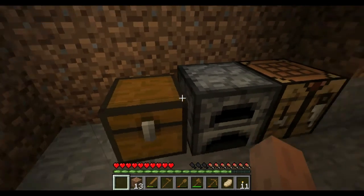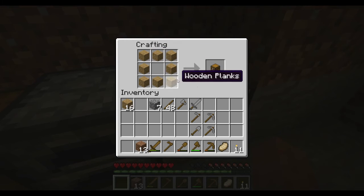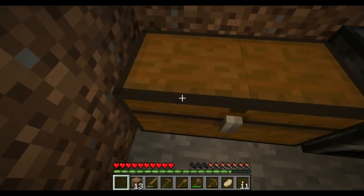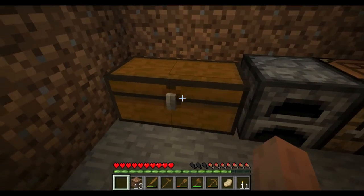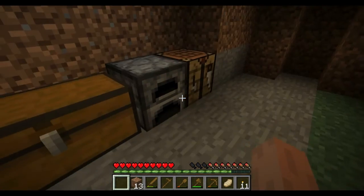Chests can be really nice. If you want, you can make a double-wide chest by crafting a second chest, placing it right next to your first one, and it'll combine into a 2x2 mega chest with twice the capacity.